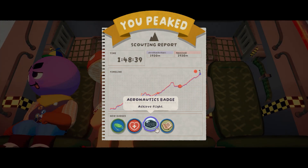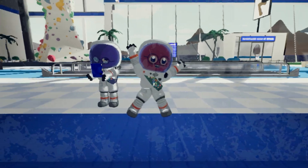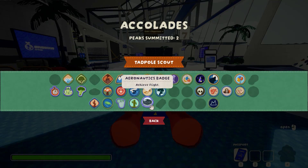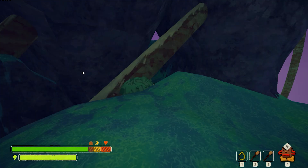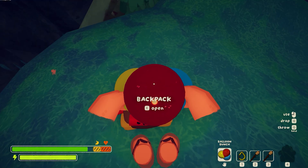This is how to achieve flight in Peak, which is what you need to do for the Aeronautics Badge and to unlock this amazing spacesuit and helmet. So this is the Aeronautics Badge Accolade, and what you're going to do is just be hunting for balloons and collecting them as you go.